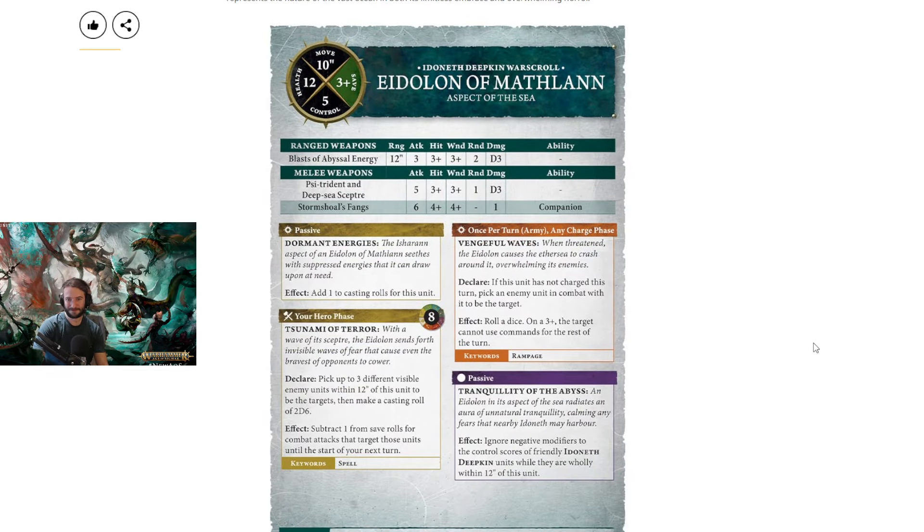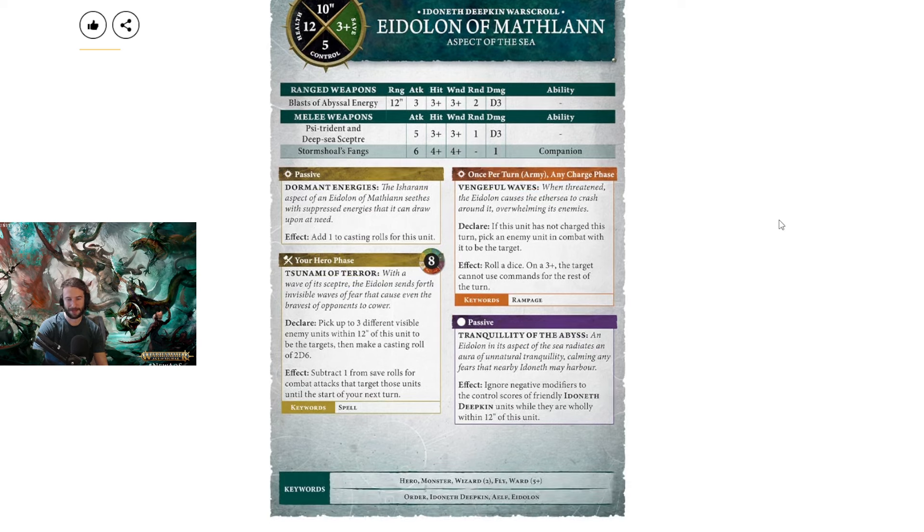Idoneth Deepkin looking pretty good right now. Then we have the Eidolon of Mathlann, Aspect of the Sea. He's got a 10 inch move, 12 health, 3+ save, 5 control. Previously the Eidolon had a 12 inch move, so he actually had a 2 inch better move previously. His missile weapon is now 12 inch range, 3 attacks, 3s/3s, 2 rend and D3 damage. It used to be D3 attacks, 3/3, minus 2, 2 damage. So they swapped the damage and the attacks being the D3 — a little more random on the damage but you get your flat 3 attacks now instead.